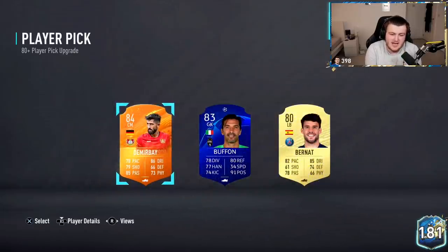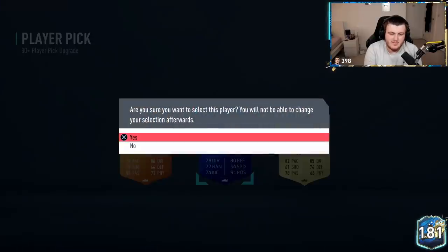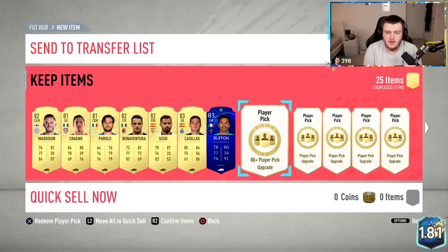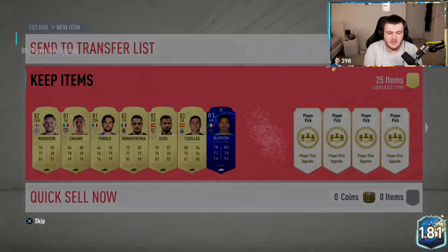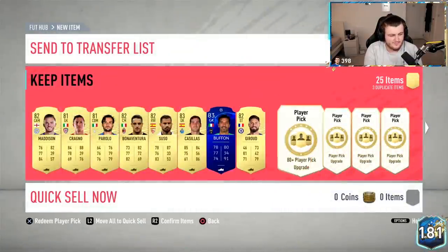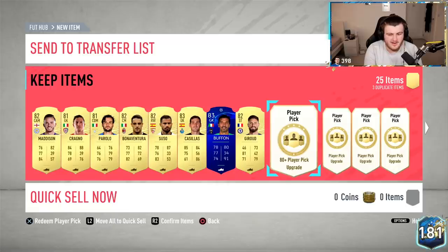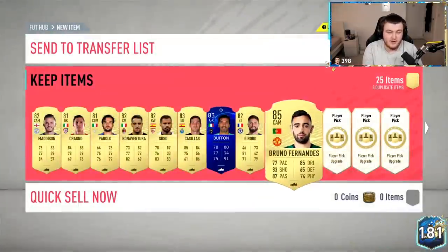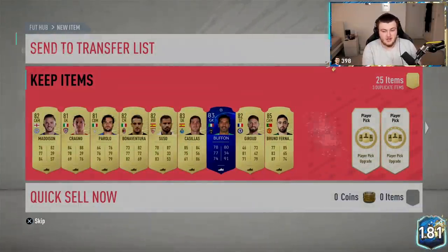I'm going to take Buffon because I know he's a Man of the Match, but Man of the Match cards don't have any special requirements for any SBCs, so there's no point taking one just for the sake of it being a Man of the Match. We'll take Giroud here. Not looking amazing. Hey, we've got the best Portuguese player to ever play in the Premier League — that's a factual statement, don't question it. We'll take it, that's decent. What are we saying here? Where are the blues at?